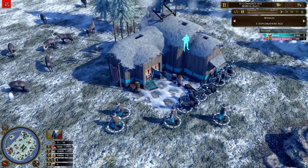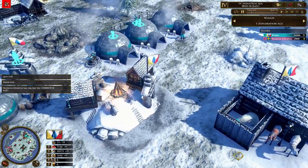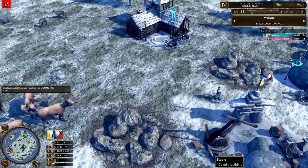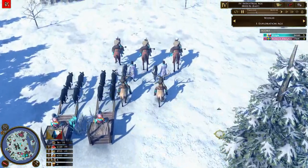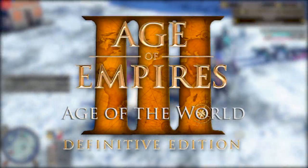The Inuits — a sub-nomadic group located in the north part of Canada around the Arctic Circle — are still here today, characterised by the fantastic building, the Igloo. You're probably asking yourself how on earth this is possible in Age of Empires III Definitive Edition. That comes with the brand new free mod, Age of the World.